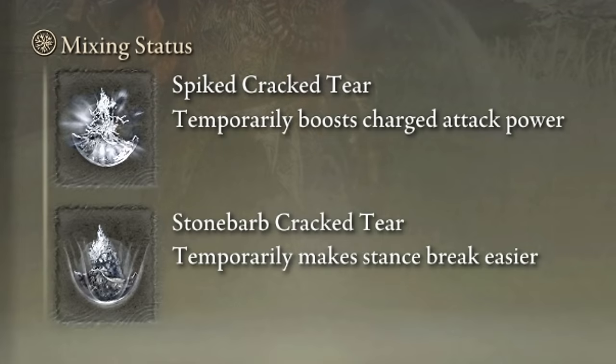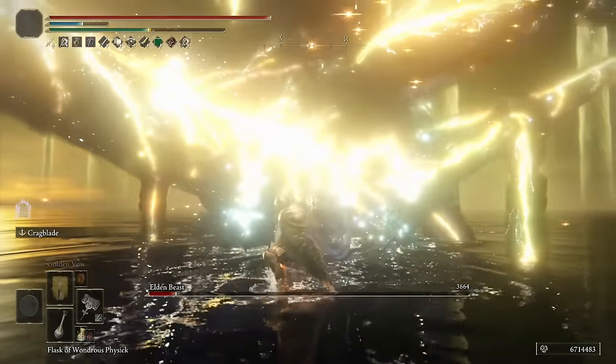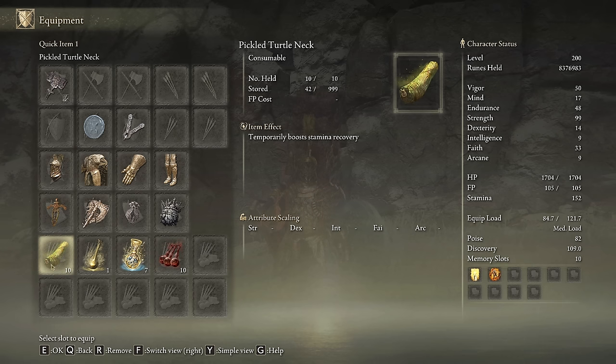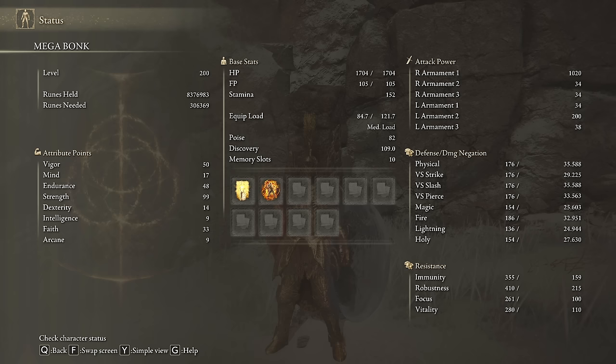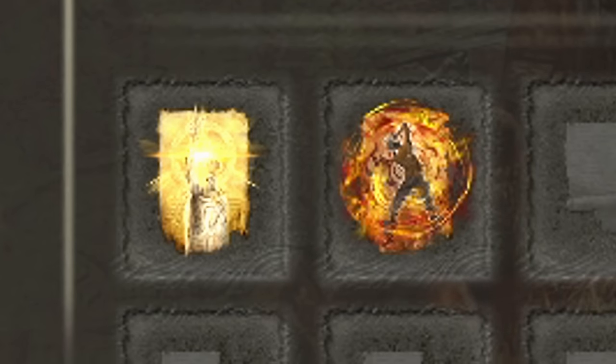In our Physic Flask, the Spiced Cracked Tear and the Stonebarb Cracked Tear will be extremely effective. Nevertheless, if you struggle to manage stamina, the Greenspill Crystal Tear can replace the Stonebarb Cracked Tear without problem. This build deals physical damage only, so Bloodboil Aromatic is the best body buff. Still, Howl of Shabriri is a great option if you don't like crafting. The Giant's Crusher requires a lot of stamina, so having some Pickled Turtle Necks ready is not a bad idea. The most optimal stats are 50 on Vigor, 48 on Endurance, level up Strength to 99 and Faith to 33. Golden Vow and Howl of Shabriri will be our main buffs.